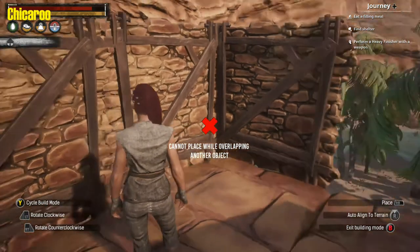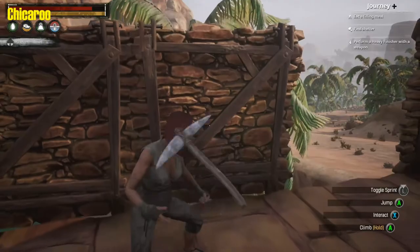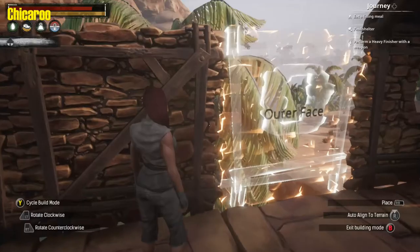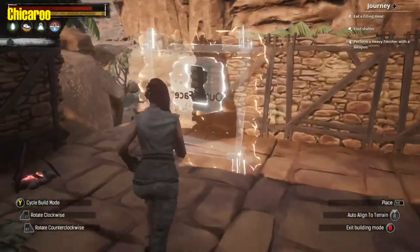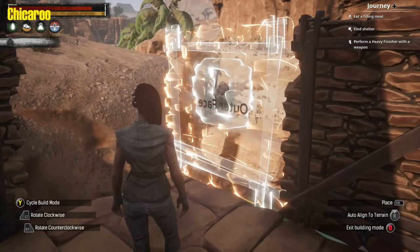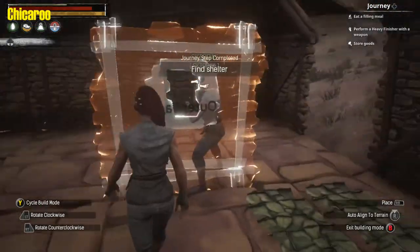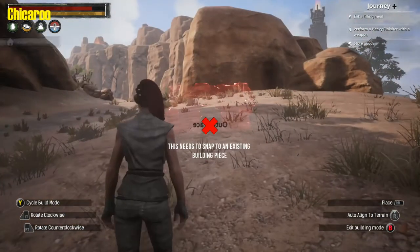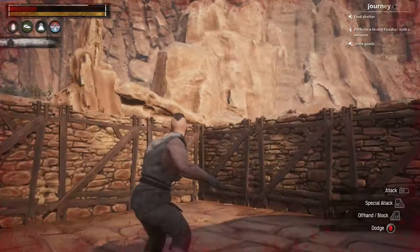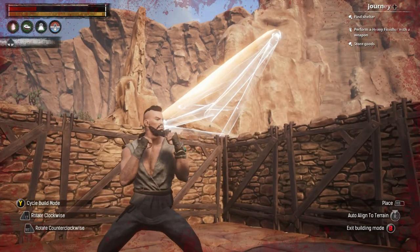Can you put the door in? That's not good. Have you made the door yet? I haven't made a door yet. I'll make one here. Let's see what do I need — stone and wood. I don't have any of that. I'll go get some stone, okay?